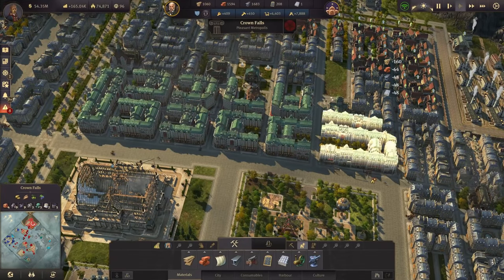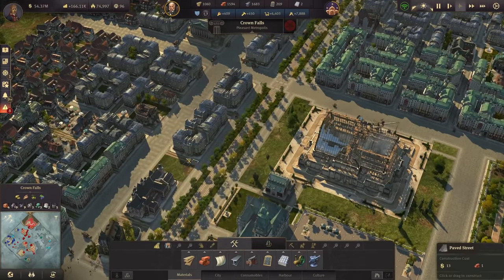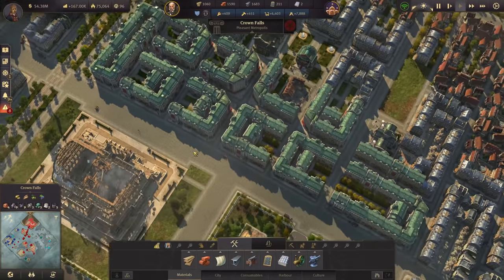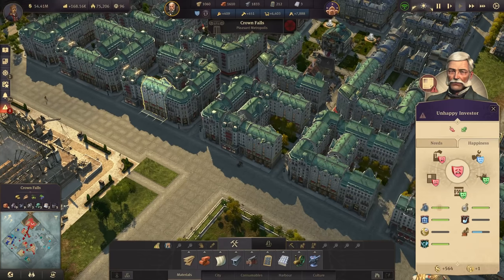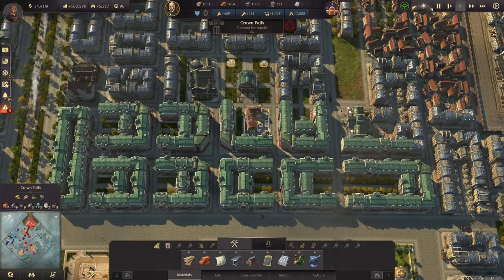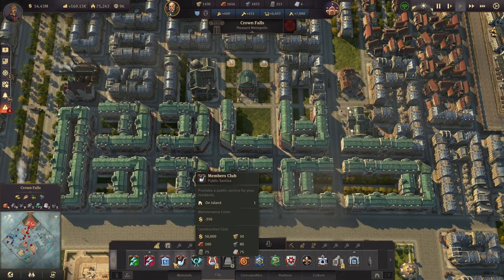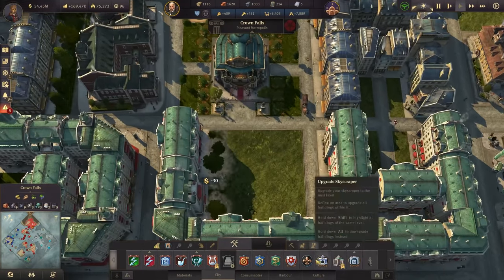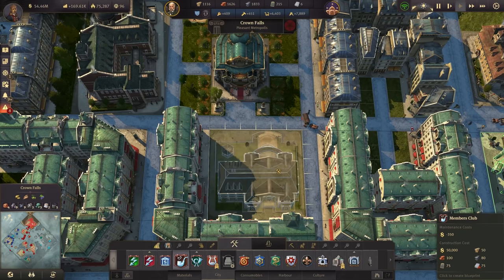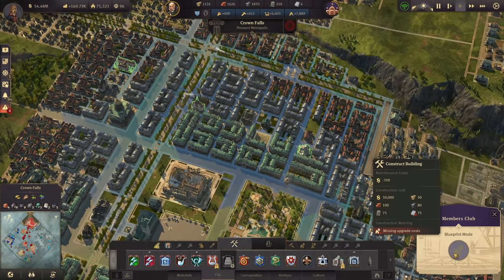Let's have these guys upgrade too. We're out of reinforced concrete again — I'd definitely like to upgrade these blocks sooner rather than later. Lots of influence — very good! People are now getting coffee and steam carriages; champagne is still the missing thing. Jewelry would be very nice to have now. A members club — good thing we have a school here. Let's move the school up and add a members club into this area. Surrounded by investors, it'll be quite well used.